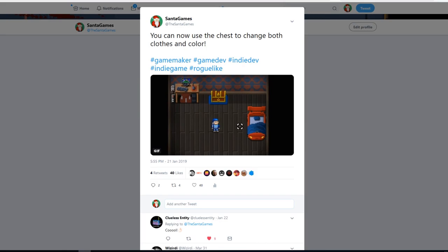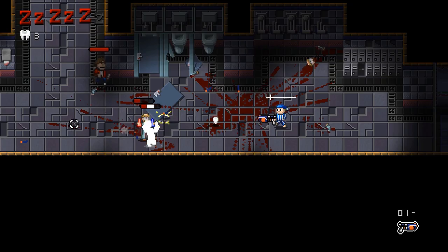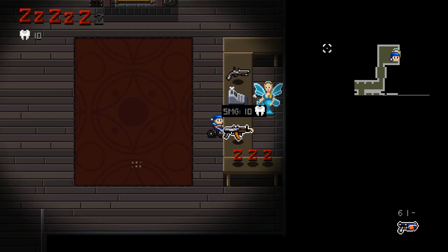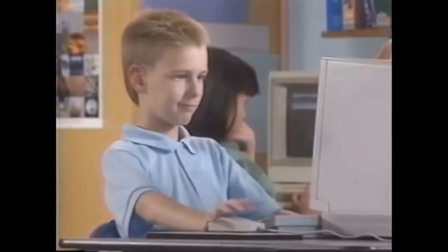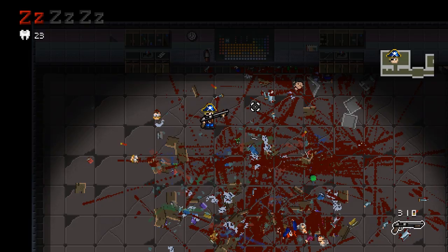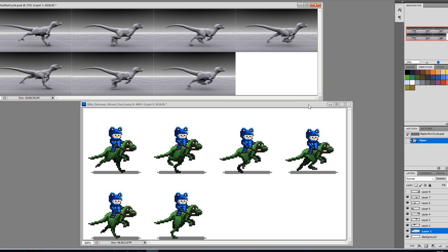Something that you may have noticed if you follow us on Twitter — links down in the description — is that Billy can change outfit. Besides his pajamas, Billy can also face his nightmares as an astronaut, a dinosaur, or a pirate. We felt that using the tricycle for all outfits would look kinda boring, so we had to come up with something else for them. Fortunately, that was much easier. We knew that the astronaut would fly around in a spaceship, the pirate would sail in a pirate ship, and while wearing his dinosaur outfit, Billy would of course ride on a raptor.